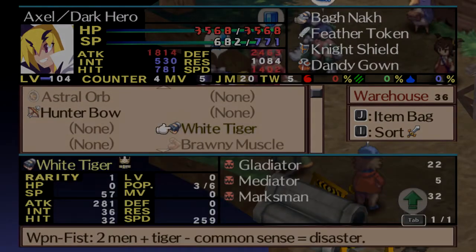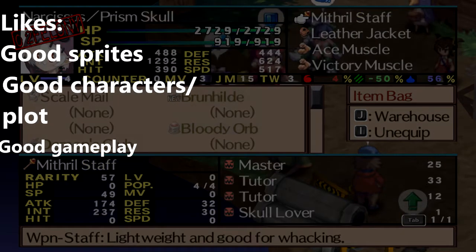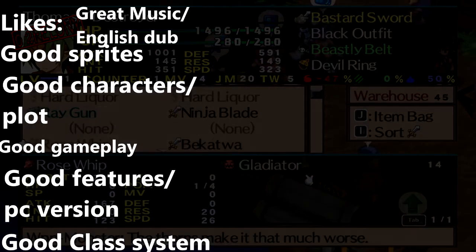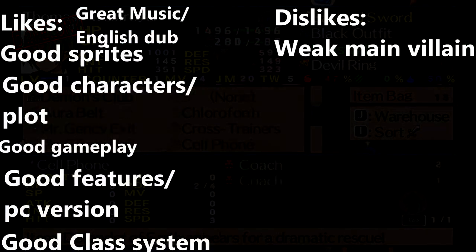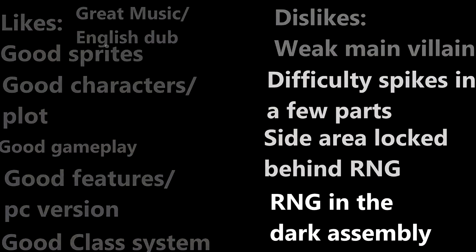Before we end the video, let's go over the likes and dislikes. Likes: good sprites, good characters and plot, fast and fun gameplay, great features, great PC version, great class system, great music, and good English dub. Dislikes: kind of weak villain, bad difficulty spikes, annoying way to access the side area, and too much RNG in the Dark Assembly. Thanks for watching!